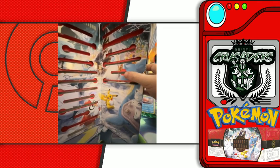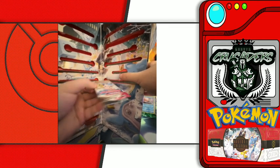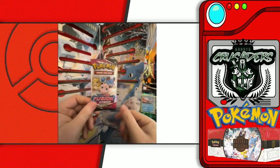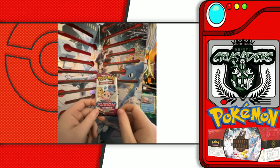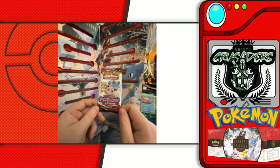To my knowledge, this is a fun pack — it is very thin. So we have a Fusion Strike fun pack today. If this is your first video ever watching the holiday calendar unboxing, these just have three packs. They do come from, obviously, the set that is listed.